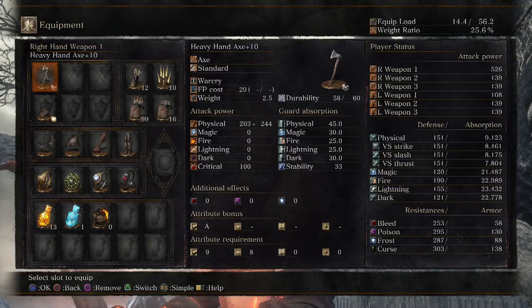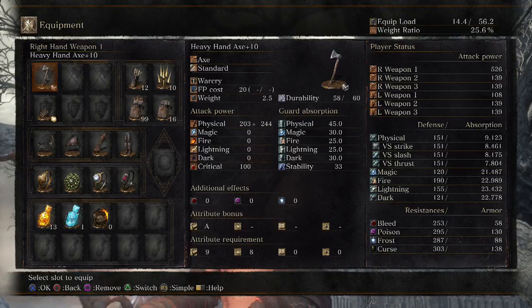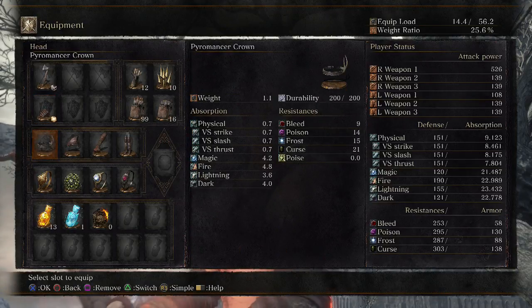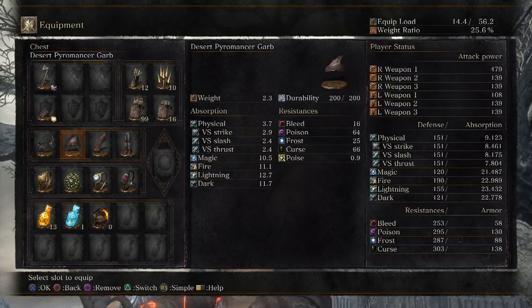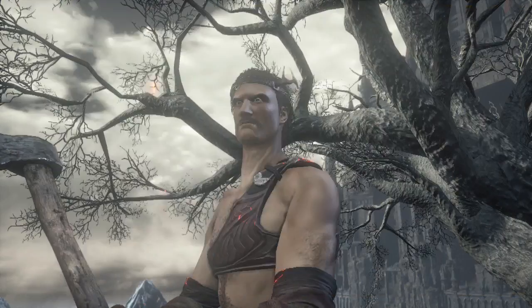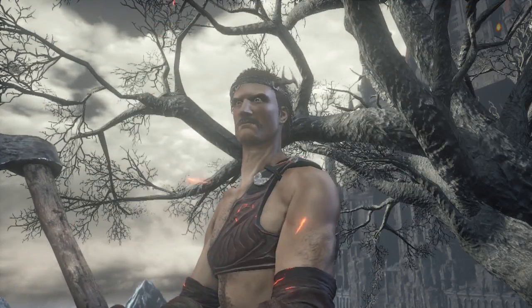It's actually quicker than other axes, I think — I'm not sure about that, but it seems quicker to me. It's definitely shorter, that much I can tell you. I'm also using the Blessed Kestis, Pyromancer Crown, Desert Pyromancer Garb, Firekeeper Gloves, and Leather Boots. Rings: Rings of Favor, Chloranthy, Flynn's, and Life Ring. Let's get started with the PvP.